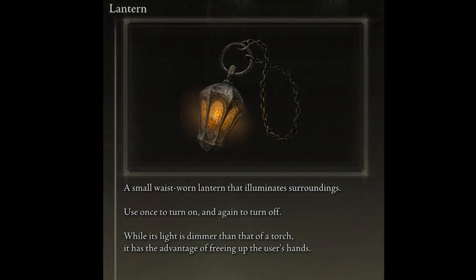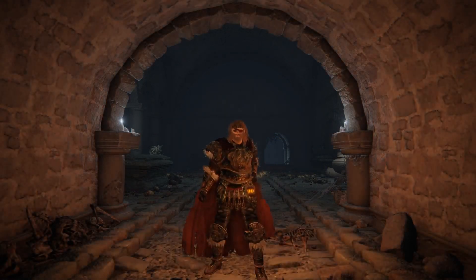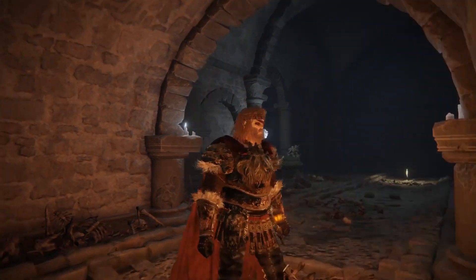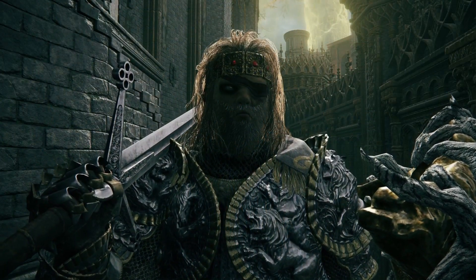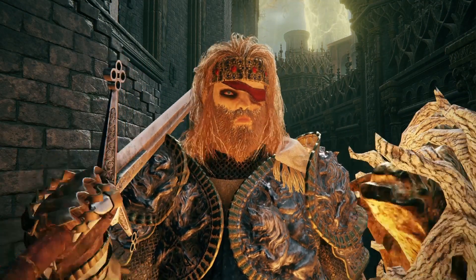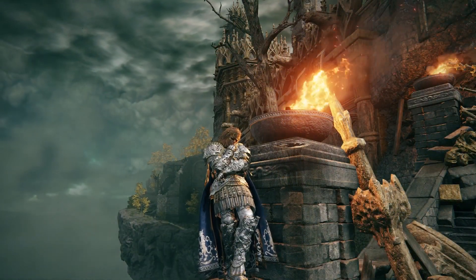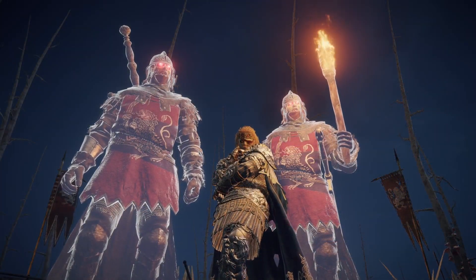The second item I'd recommend is the lantern, purchasable from the isolated merchant in the Weeping Peninsula or the nomadic merchant in Liurnia of the Lakes, for 1,800 runes. It adds a soft, warm light source to your character — great if you're in a dark tunnel and want to illuminate your character with warm temperature. You can also use torches, but you have to hold them in one hand, which may not suit your loadout. The lantern is like an invisible torch, a bit overpowered in warmth but a good option for adding a warm glow.